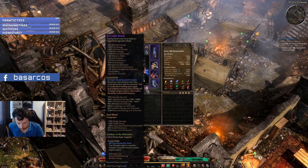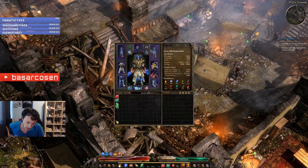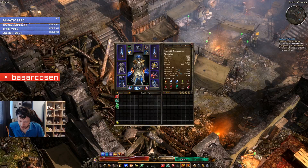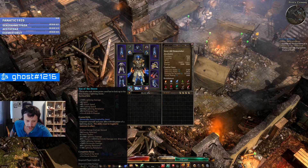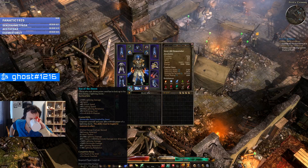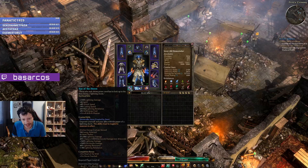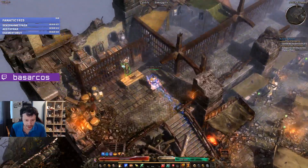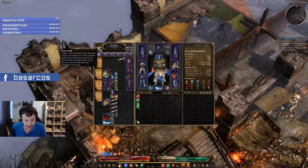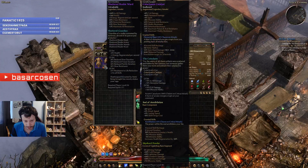My build is still not fully optimized — Storm Hearts are a must, and you also need the Corvax Brand to be able to dual wield. Storm Shepherd is the endgame belt. You need Eye of the Storm for the relic, and the rest of my gear is still subpar. I will switch to the Shattered Realm set, which is much better.